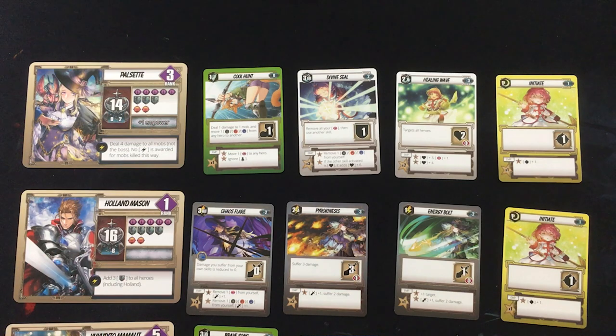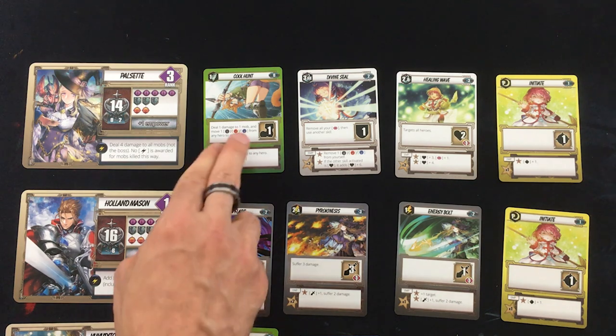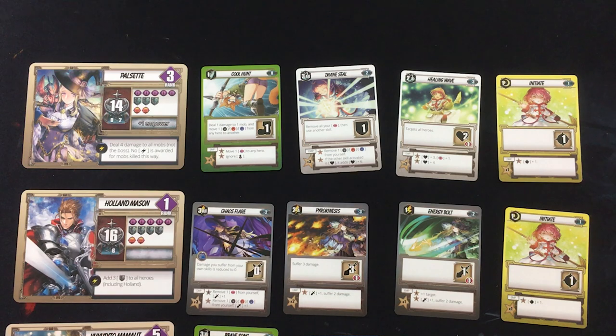Speaking of advancing your characters, here are two of my four-person team. There are six characters in the game and I'm using the four basic ones. I've got Pulsette, themed as a wizard — that's her starting deck setup. But one of the cool things about the game is you can build characters however you like. I've given her a movement ability and turned her into a group healer, instead of her normal role of shooting fireballs.